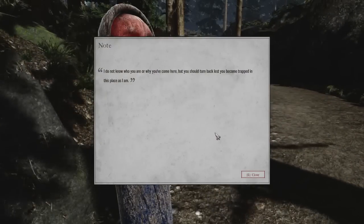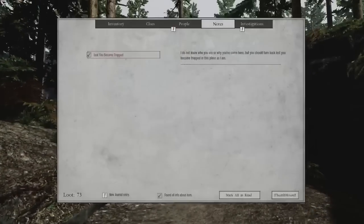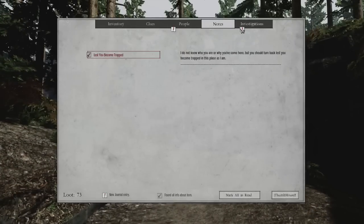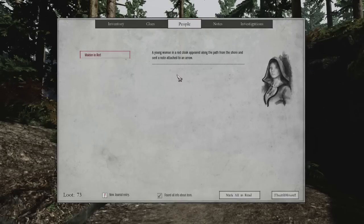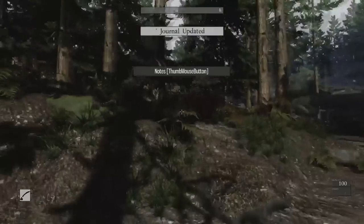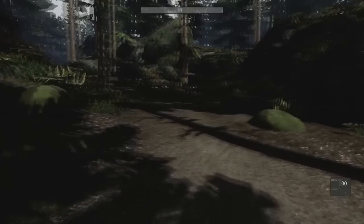We get the first journal entry: 'Don't know who you are, why you've come here, but you should turn back lest you become trapped in this place like I am.' A maiden in red cloaks sent a note attached to an arrow, warning us away. Well, we have no choice because our boat got wrecked on the shore. Let us move along.